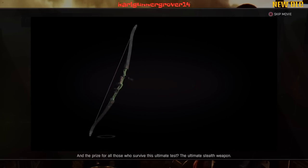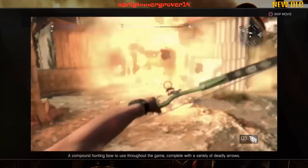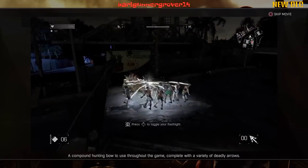And the prize for those who survived this ultimate test? The ultimate stealth weapon. A compound hunting bow to use throughout the game, complete with a variety of deadly arrows.